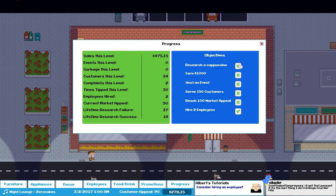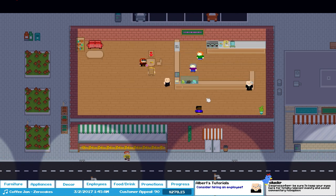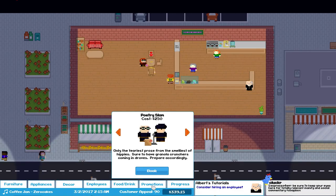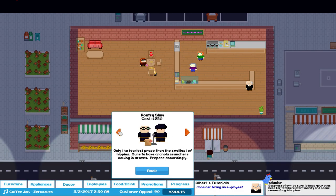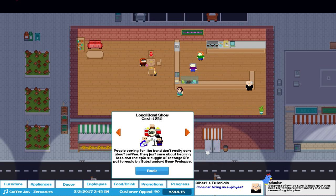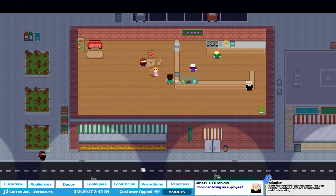Progress. We need to get 100 market IP — we're almost there. Serve 150 customers — we've served 34 so far. Host an event — I'll show you that in a moment. We need a thousand bucks, and we need to research cappuccino. Which cappuccinos have milk in them? We can do a poetry slam or a local band show. I feel like we need more things — more appliances. A syrup dispenser would be nice.